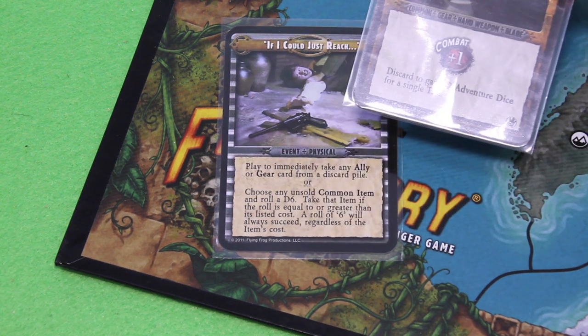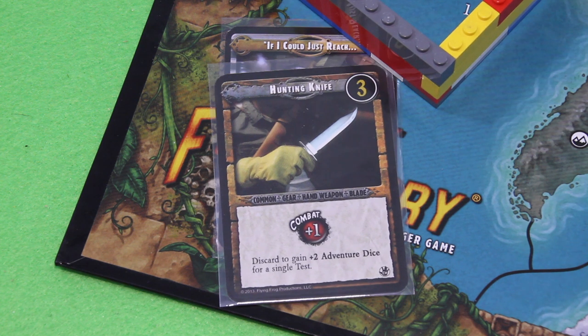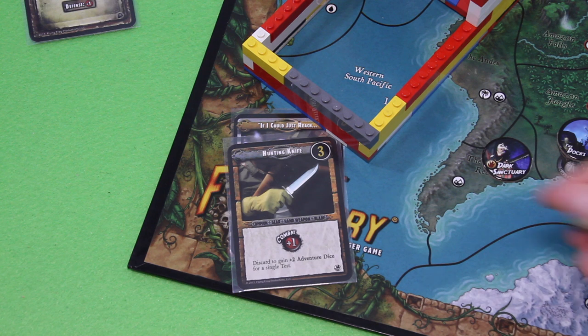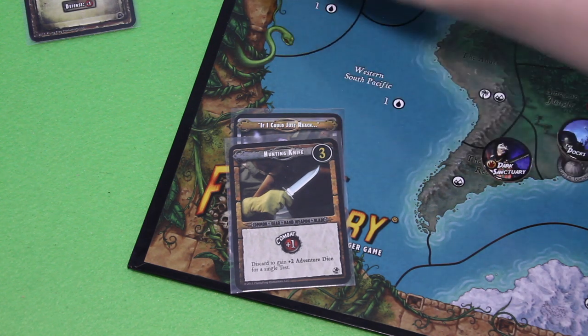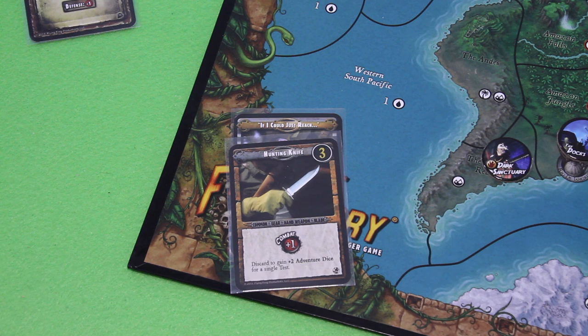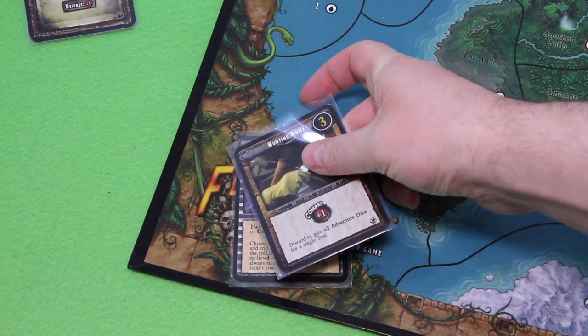Let's roll for the hunting knife — we only need a 3 in this case. I'll do it like my good friend Catweasel and take a die that has proven itself — it rolled a 5 before. And yes, it rolled a 5 again! So the knife gets a special space next to our board. We were able to get our first card. Very nice.